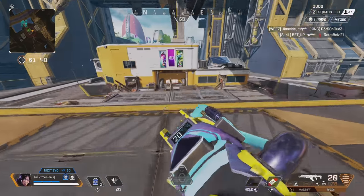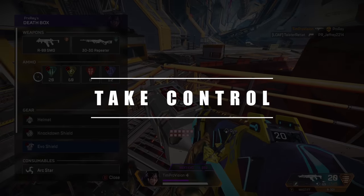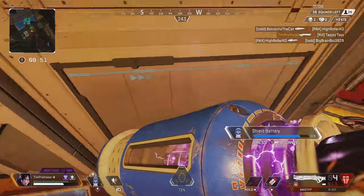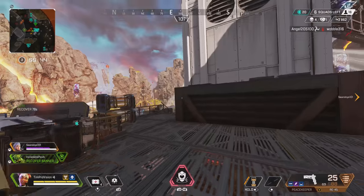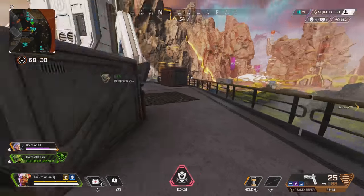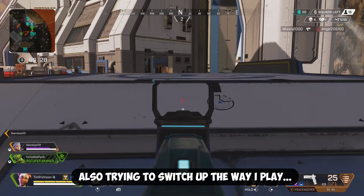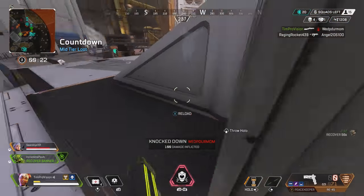What separates pros from casuals isn't just gun skill but game knowledge — movement, who the opponent is, and what they're doing. Take charge of your game, make a play that shows you're in control. For example, on World's Edge running the RE-45 with the Peacekeeper and having a tough time with loot, I put a couple shots on a Mirage, instantly pushed when he backed off, made quick work of him, then grabbed quick heals.